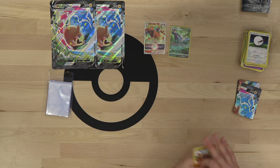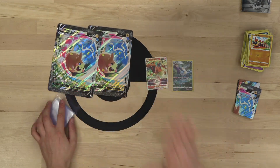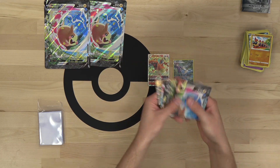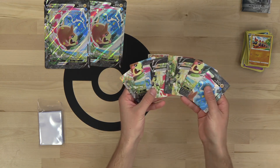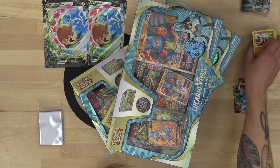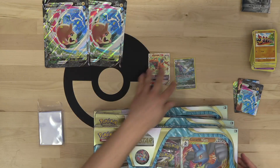That's it for the Morpeco V Union boxes — we've got one Charizard V Star to show for it and our pile of Morpecos. Now it's real game time: our Lucario V Star boxes.